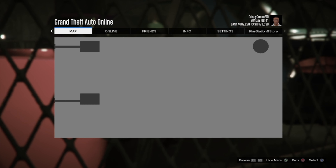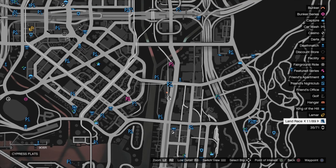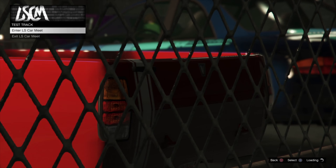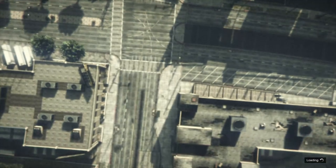You'll see this screen right here — if you guys see this screen, you most likely hit it. You want to hold pause and triangle until the bar is almost filled up. As soon as the bar is almost filled up on the bottom right corner...